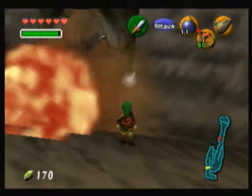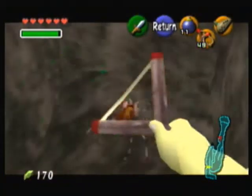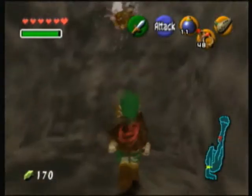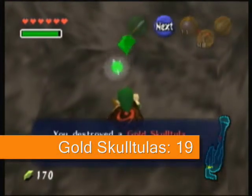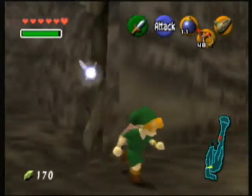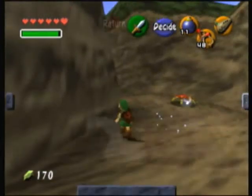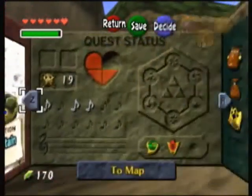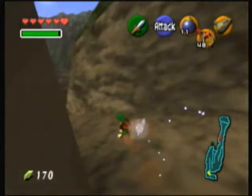There's a Gold Skulltula. You'd think you won't be able to reach this one's token, but you can actually — you might not think it, but you can climb this wall. They didn't really make it obvious that you could climb that wall, but it can be done. That should bring us up to 19 — we've got 19. One more away from the next reward, and we can get it right now actually.